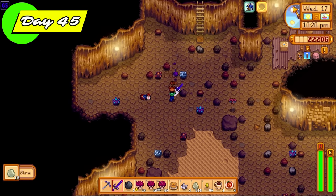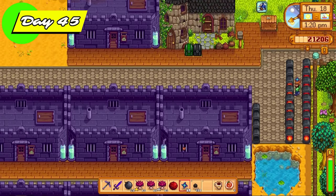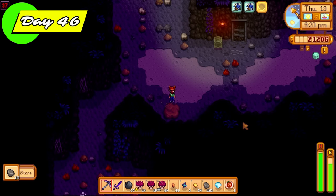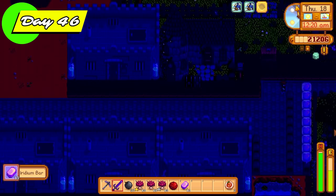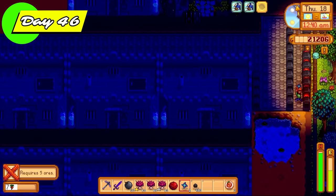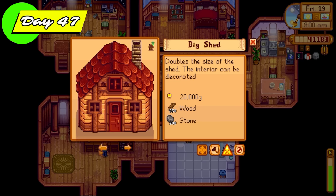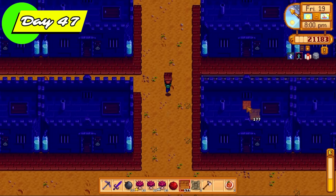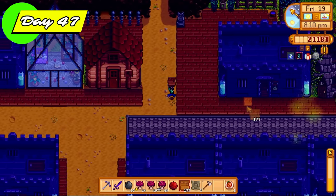Eventually eggs gotten from filled slime hutches won't go into slime incubators — I'll just sell them and make huge amounts of money because slime eggs sell for a lot of money. Having the slime charmer ring equipped was a lifesaver — that means I didn't have to fear the damage from slimes anymore, because some of these slimes, especially the red, purple, and tiger slimes, can dish out serious damage. Day 47, we're back to Robin for the big shed upgrade, followed by decorating the farm, which took me the whole day because I want to make the slime rancher farm look really nice when the challenge is finished.